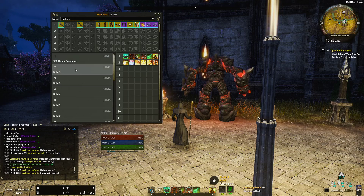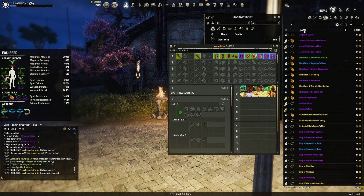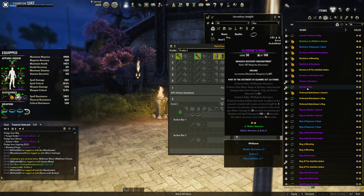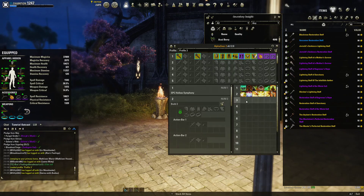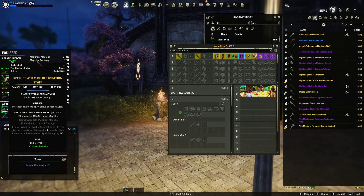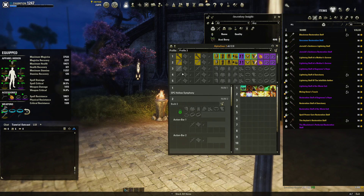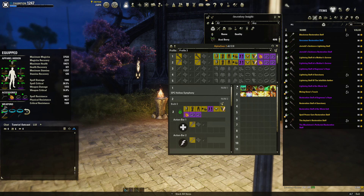If I want to change to a second setup where instead of Spell Power Cure I wear Olorimo, the only thing I need to do is equip the gear I want — an Olorimo ring on both slots. On the back bar I'll want my Olorimo lightning staff, and maybe the Master's Resto Staff at the front. I just shift-click again to very easily insert things. I'll call this 'Hololo and Symphony' and it's done.